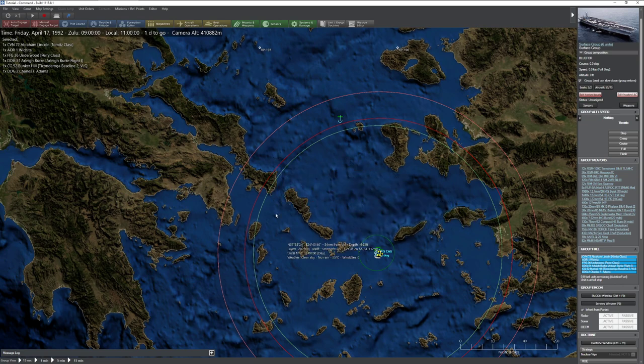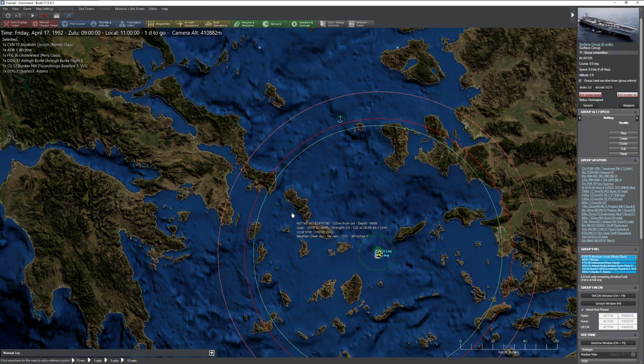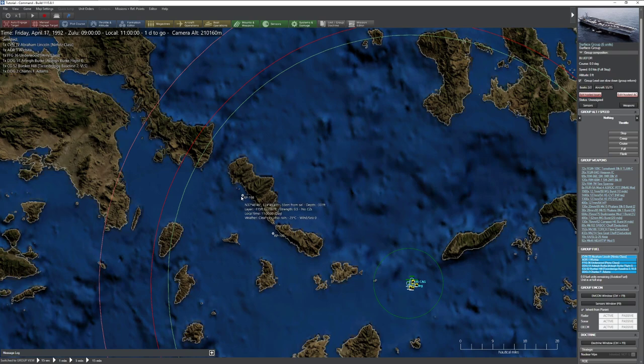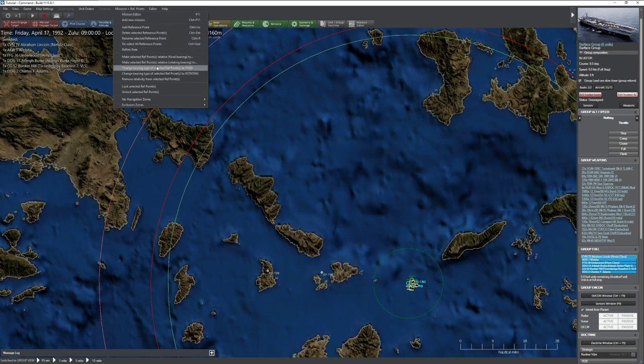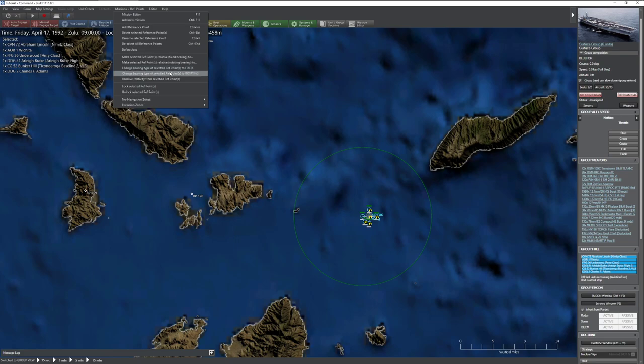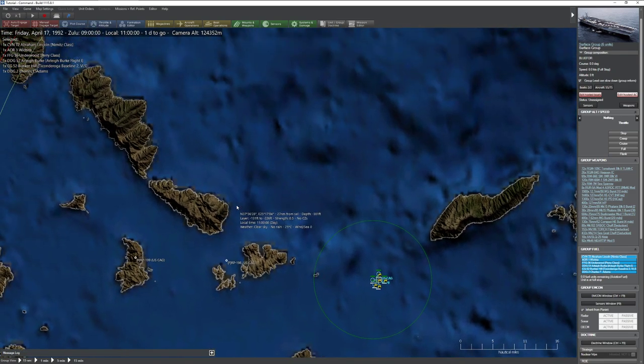So let's set that up. I'm going to create a couple of reference points here and do something a little different - I'm going to link these reference points to my carrier action group. That way they move with the carrier group. I'll put these guys about right here, then go to reference points and make them fixed to our carrier right here in the middle. Now, as this group moves, these reference points will move with them, which is going to work wonderfully for us.